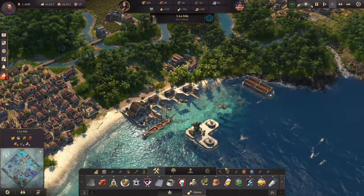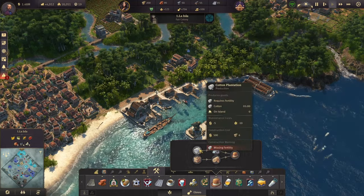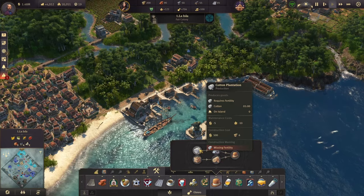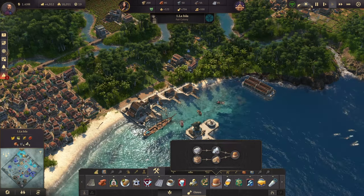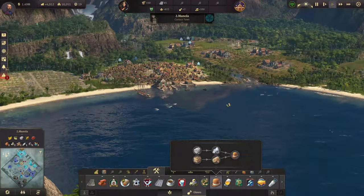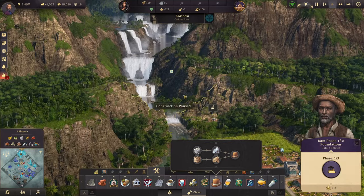The next production we needed was bombin, but bombin requires cotton and this island lacks that fertility. So I went ahead and acquired a new island — Manola, a gigantic island, similar to the Cape in the old world, which has cotton fertility.